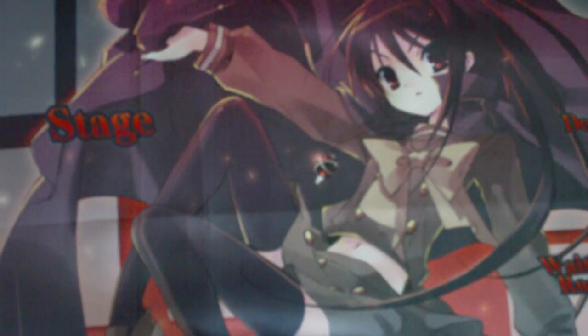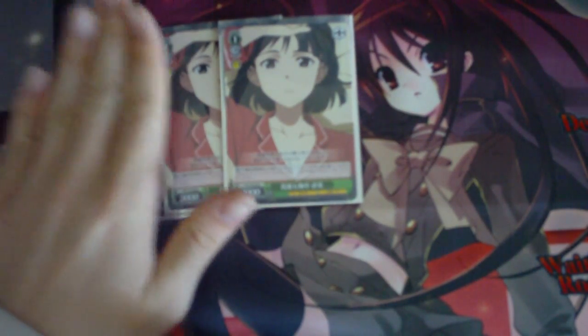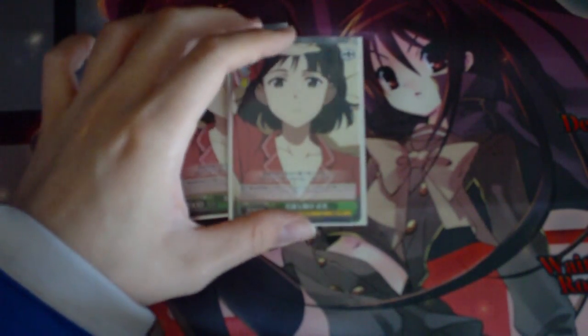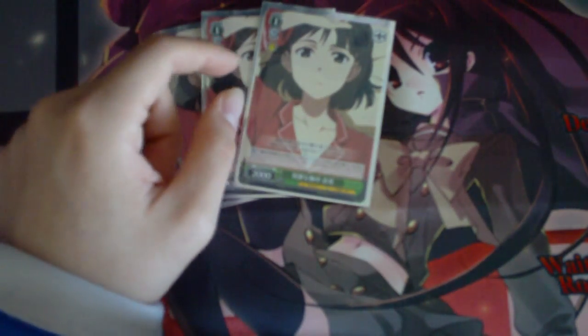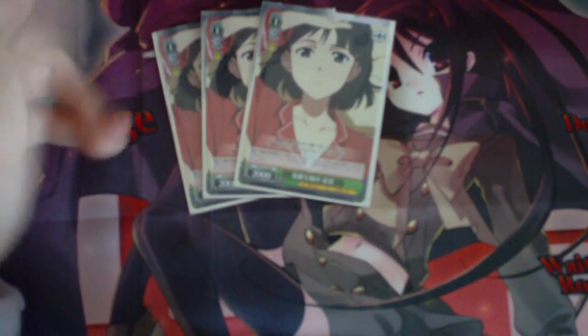Those are my level zeros. Moving on to level ones — I start by playing three copies of Suguha Complicated Feelings. This card is your 1-cost level 1 character counter at 2000 power. When one of your characters is being front attacked, you can pay 1, discard this, and give one of your characters who's being front attacked 2000 more power. It's a standard counter, but because I'm playing red-green, I really have no other access to counters in the deck that have synergy.